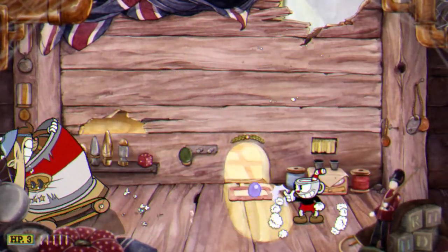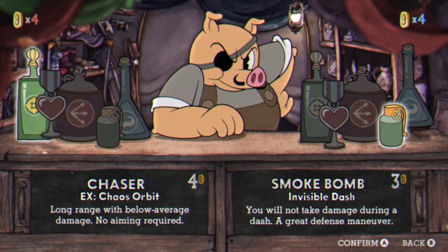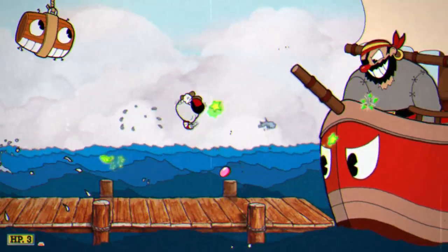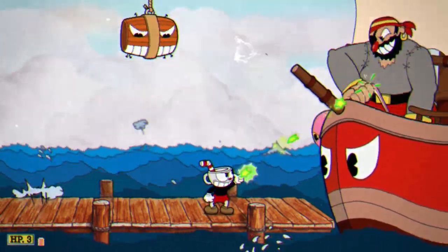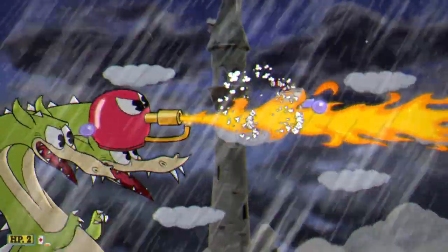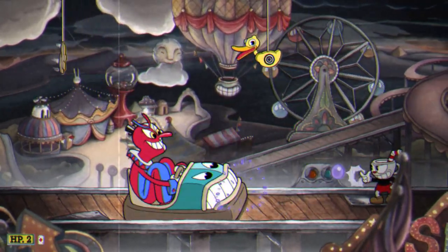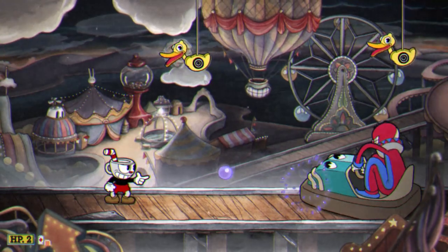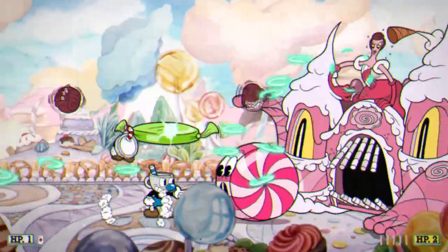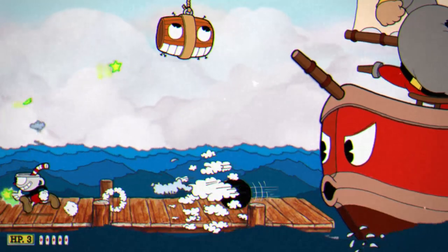You could always use the smoke bomb charm and blink your way through enemy attacks. There are a bunch of different equipment options for different play styles. Other than the pea shooter, there's the spread shot, chaser, lobber, charge, and roundabout — up to two can be equipped at once, and different weapons work for different scenarios. Some won't require much precision, like the chaser or roundabout, whereas the lobber and charger require more precision but deal more damage. Each weapon also has a unique shot arc. I found it interesting how different weapons let me focus on a different part of the screen — using the lobber meant focusing on my character's position, whereas switching to the roundabout let me focus on incoming projectiles instead.